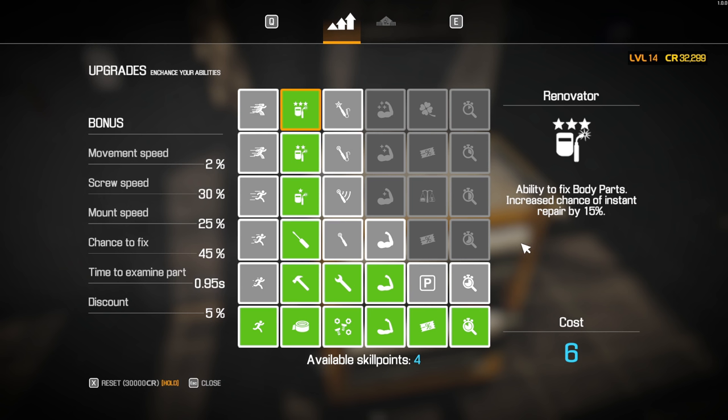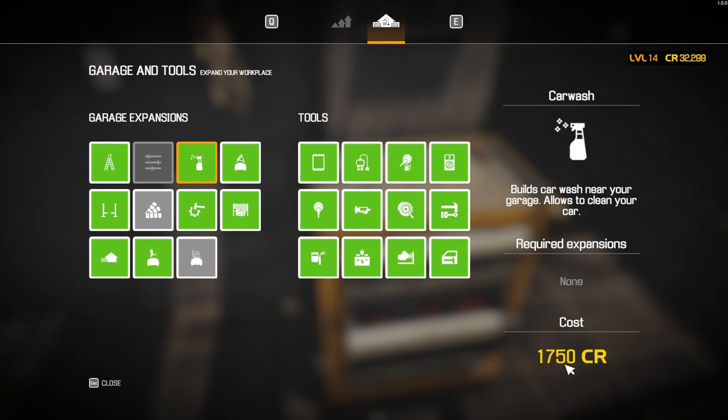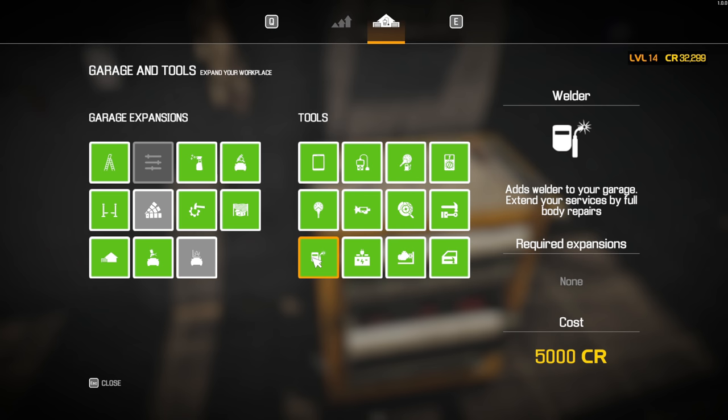First things first, you're going to want to have a few things unlocked. Ideally, you want to have as many of the renovator upgrades unlocked as you can get. When you get to the top one, you'll have the ability to repair body parts on the car, so that's an ideal one to have. In your garage and tools, ideally you want to have your wash bay unlocked — your car wash for 1,750 credits — and workbenches unlocked as well, and your brake lathe for another 1,500 and 1,750 respectively.